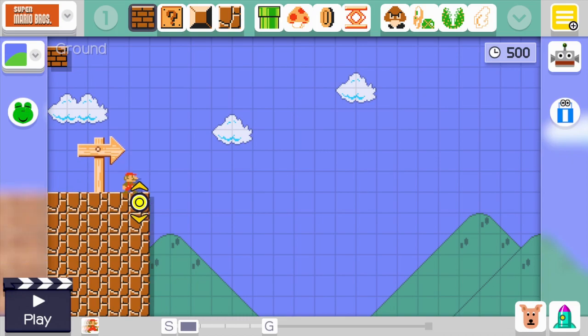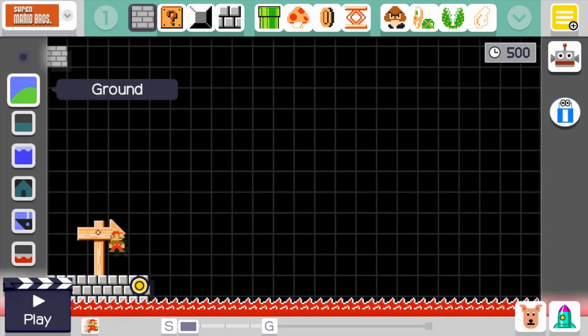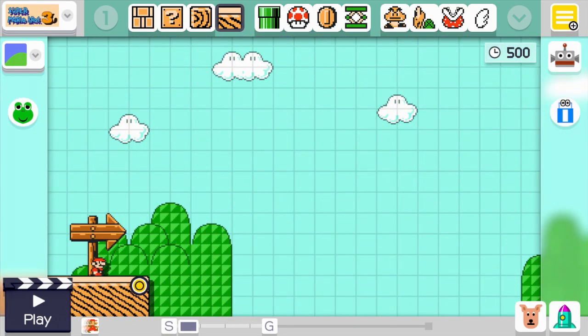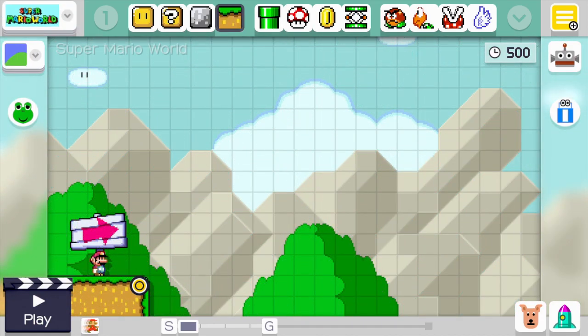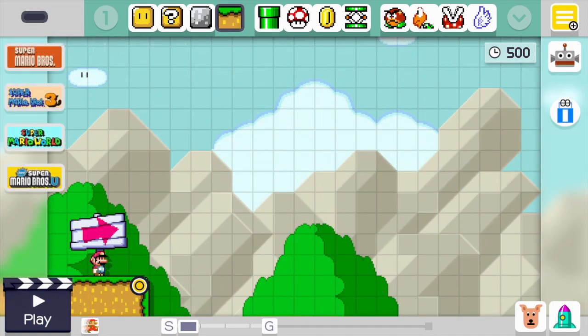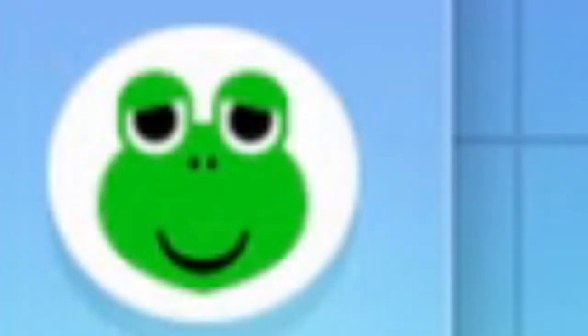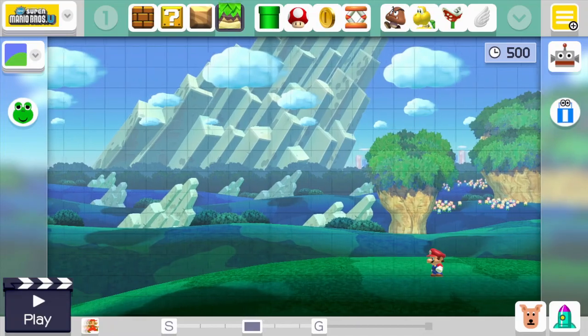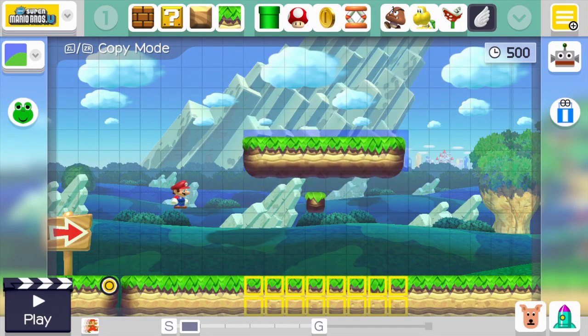Good job, Nintendo. The six themes are plains, underground, underwater, airship, ghost house, and Bowser's castle. You can play them in different game styles — from Super Mario Bros and Super Mario Bros 3, to Super Mario World and New Super Mario Bros U. The tools you can use are build, erase, sound effects, reset, undo, theme change, style change, and play. That's a good variety of things. You can also copy and select, which can be very useful at times.